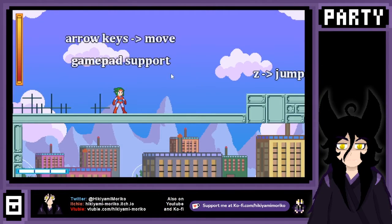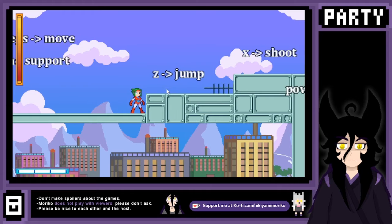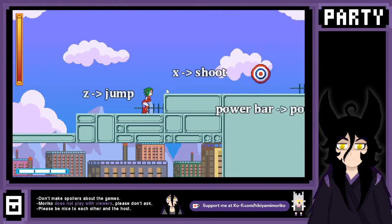Arrow keys to move, and there's also gamepad support. I usually like to move with WASD, so I'm gonna have to move my keyboard a little. So we can move with the arrow keys, we can jump with C. I love this tutorial — you know me, I love my tutorials in games.